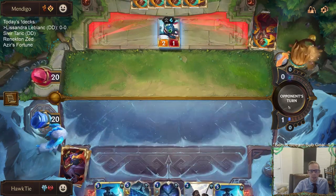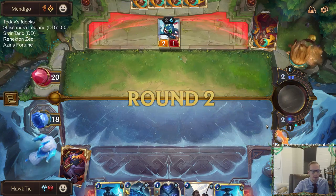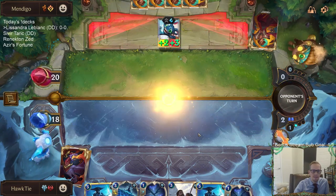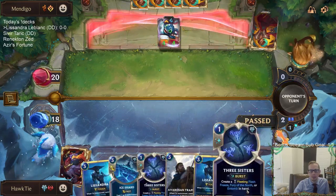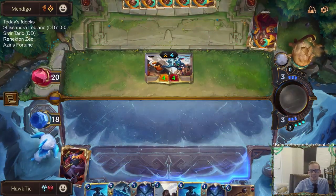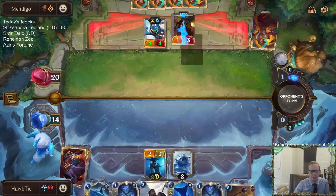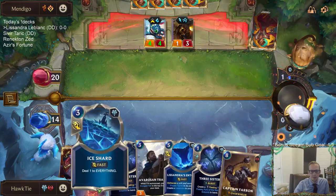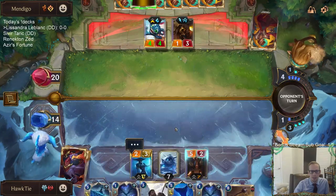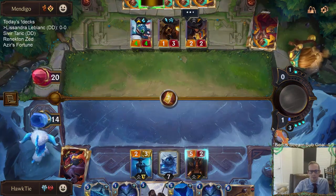We got the Ice Shard. Which do we play on three and which on four? I guess it's Lissandra first to start getting the Watcher out. Man, I feel bad that we're not getting the Enraged Yeti — really bad I didn't go for it.